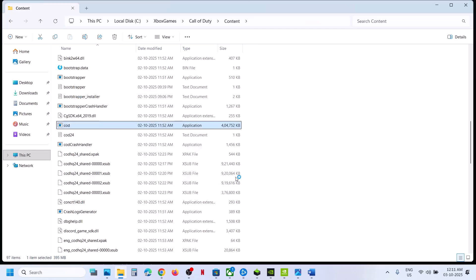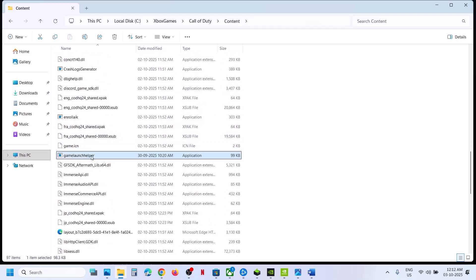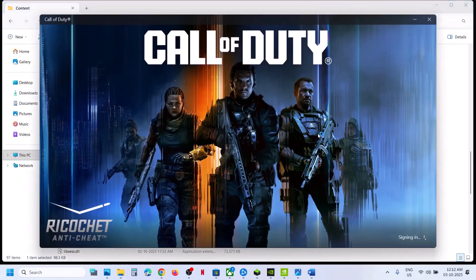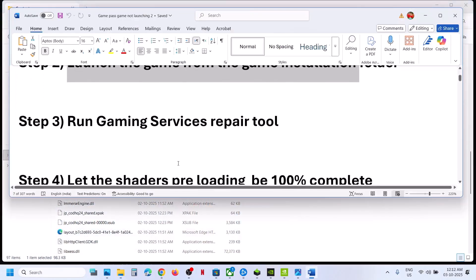Right-click on the COD executable and select Run as Administrator, click Yes to allow, and check if the game launches. If it is not launching, try Game Launch Helper — right-click on it, click Run as Administrator, click Yes to allow, and this should launch the game.